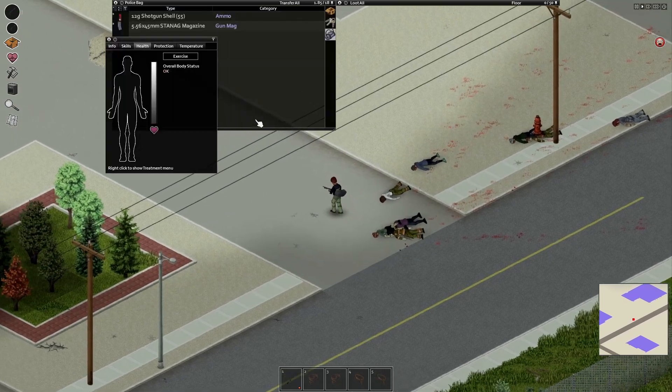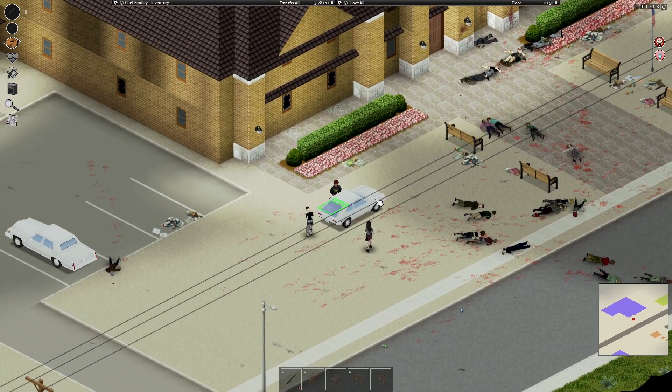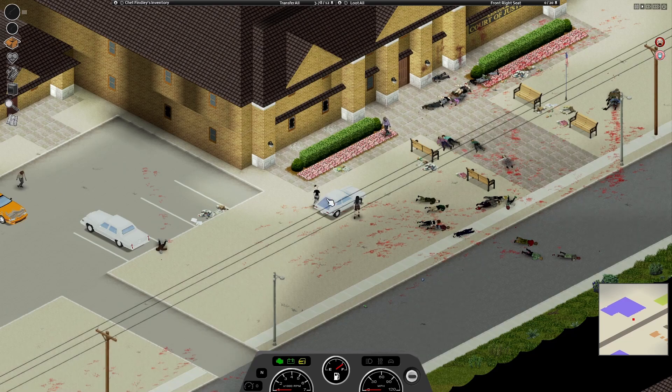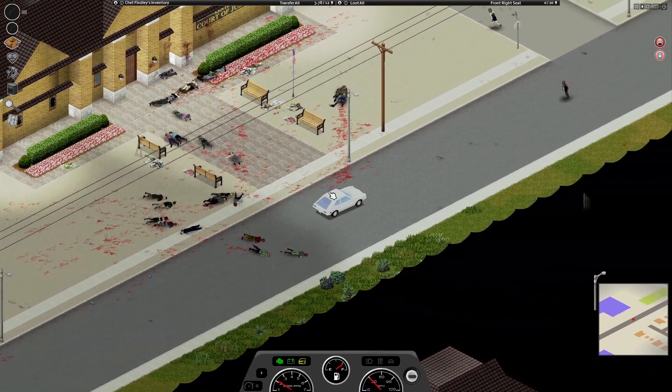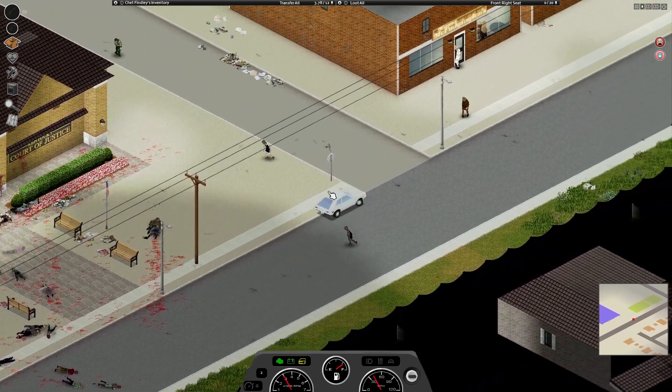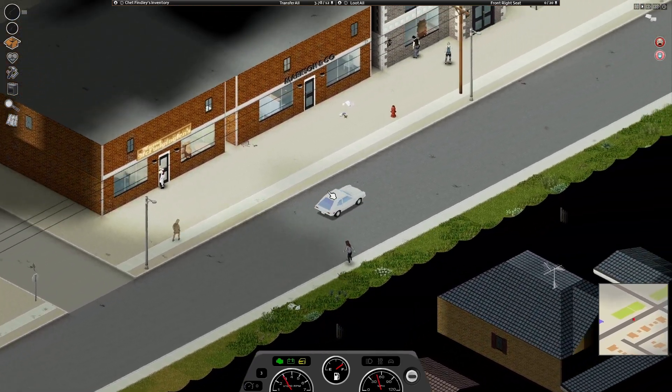Once you are ready to leave, hop in your car that you parked a bit away and drive off. Something you should do is leave it running so you can get away without having to wait for your car to start. This is especially a good tip if you have an old car or you hot-wired your car.